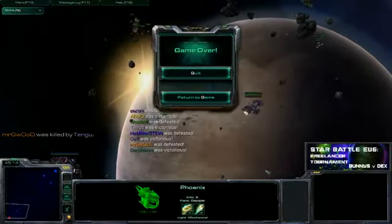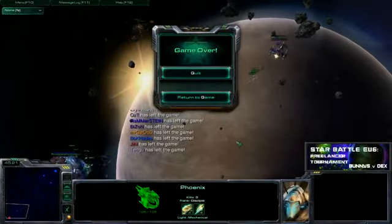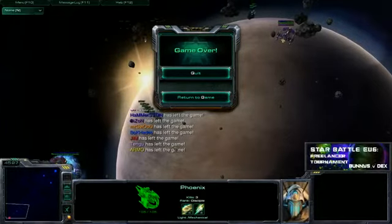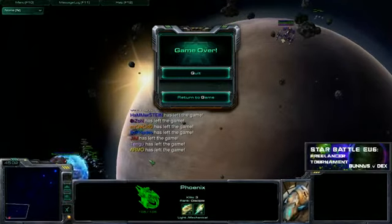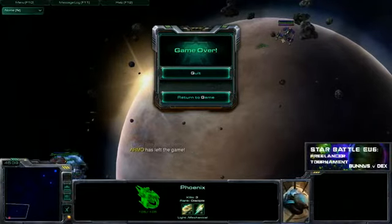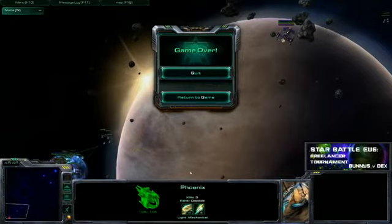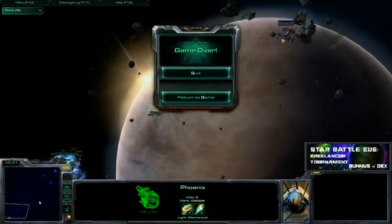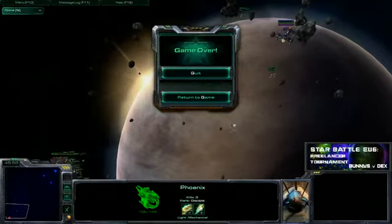Sorry guys — this was the almost 7 p.m. group two Bunnies versus Dex match. Dex was victorious, though they did lose some ships doing so. It was a bit of a back and forth there for a bit. Thanks everyone for watching, and I will catch you for the next game. Take care.